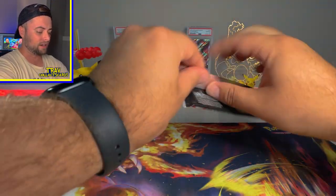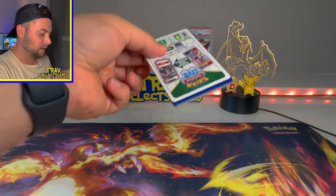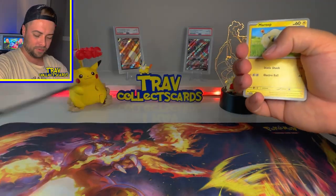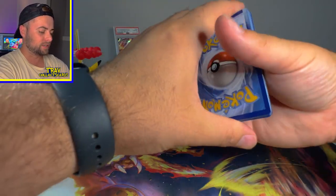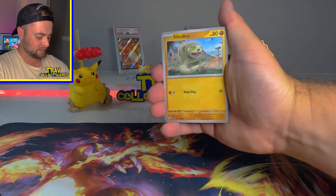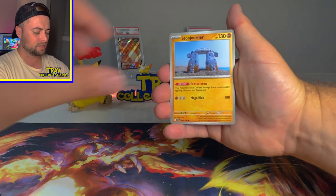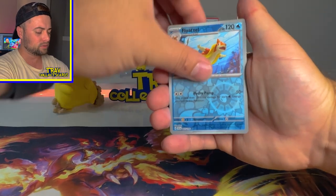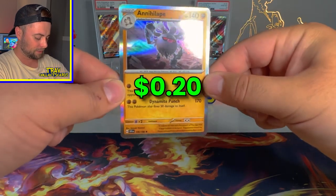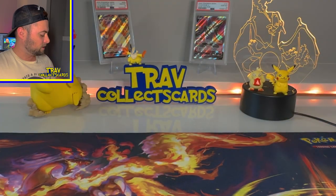On to the next Scarlet and Violet pack — don't worry, we will be getting to those Silver Tempest packs very soon. We got a Water Energy to start us off: Mareep, Silicobra, Bisharp, Riolu, Experience Share, Stonjourner, Penny, Floatzel, Seviper, and an Annihilate Holo card. If we were to get a Holo, this would be the one I would choose — a nice Annihilate card there.